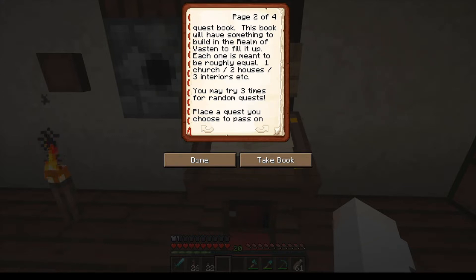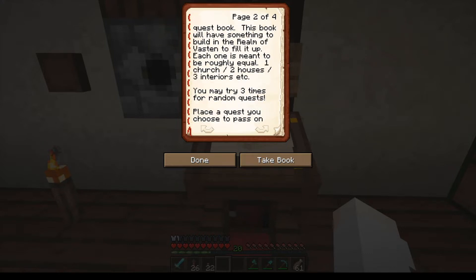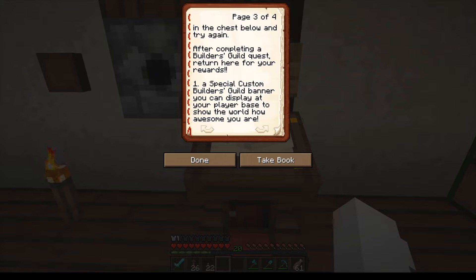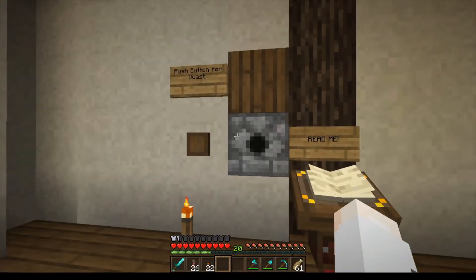We can push this button to get a quest, but first we read this book explaining what it's about. Welcome to the builder's guild — a great place to come when you need a break from the main kingdom of the season, or you just aren't sure where to start or what to do next. Push one of the buttons to receive a quest. This book will have something to build in the realm of Vausten to fill it up. Each one is meant to be roughly equal — like one church, two houses, three interiors and stuff like that. You may try it three times for a random quest.